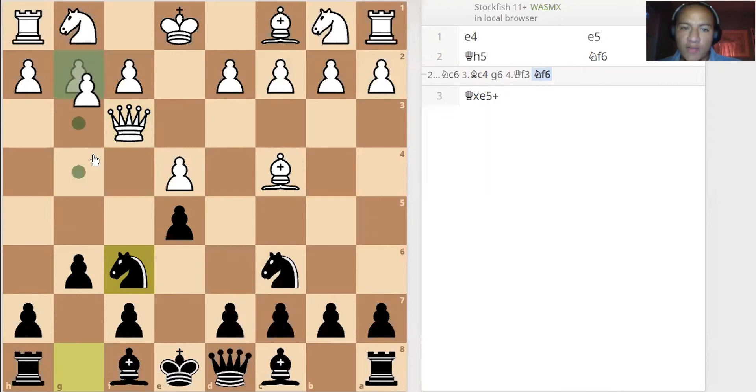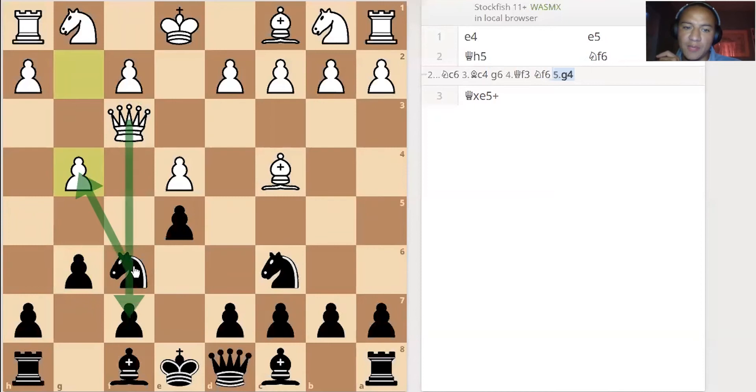White still wants to checkmate you with pawn to g4, hoping that you take that pawn and then it's checkmate — but you don't have to take the pawn because nothing's forcing you to. At the same time though, there's something to watch out for: g5, attacking your knight. If the knight moves away, it's checkmate, so you have to find some way to prevent that from happening.